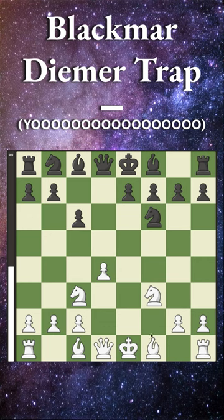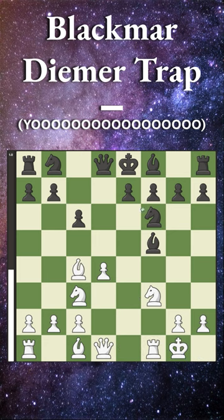Gaining better control of the D5 square, and now we get standard development: bishop to C4, bishop to F5, castles, and after Black goes E6, we now play a very tricky Ne5, and there is a hidden tactic in this position.